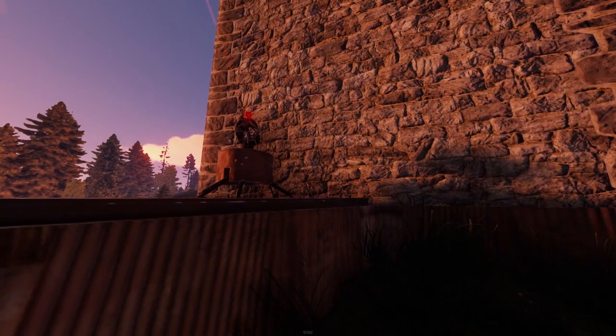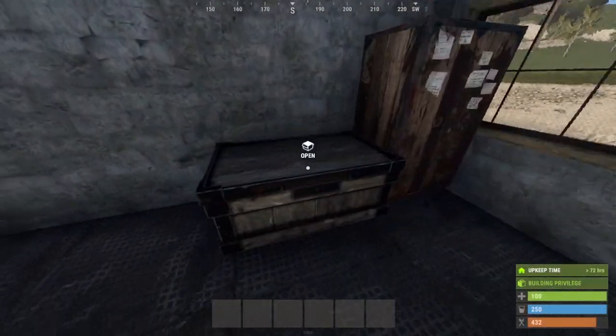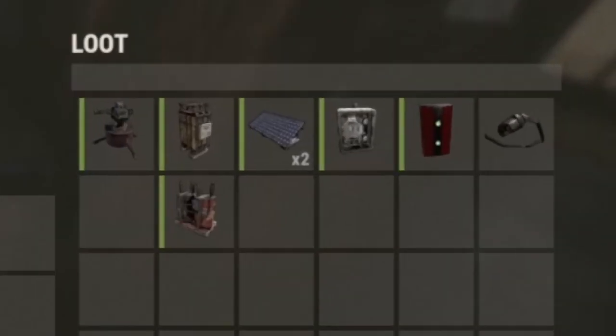Turrets are an excellent and automated way for you to protect your base and the area around it. The components that you will need are a turret, a large or medium battery, two solar panels, a switch, a root combiner, and the wire tool.